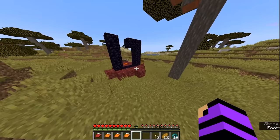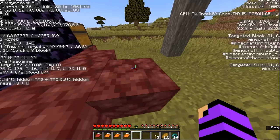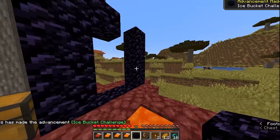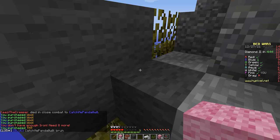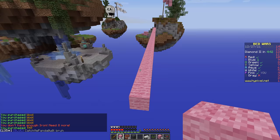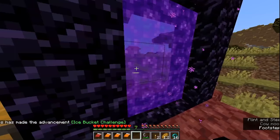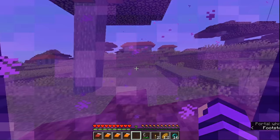Anyway, he goes ahead and opens the chest by this ruined portal, and what do you know? It has flint and steel and the one obsidian he needs to complete the nether portal. At this point, it's really obvious he most likely put that stuff in the chest before he started recording because the odds of this happening are just so low. But anyway, I guess it's already time for our speedrunner to make his way into the nether.